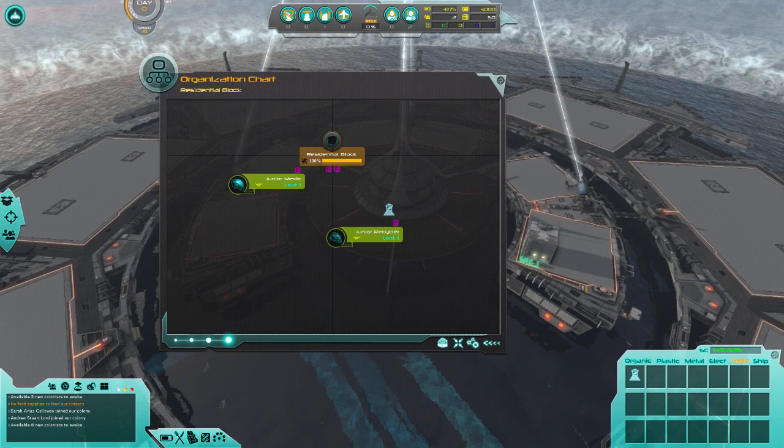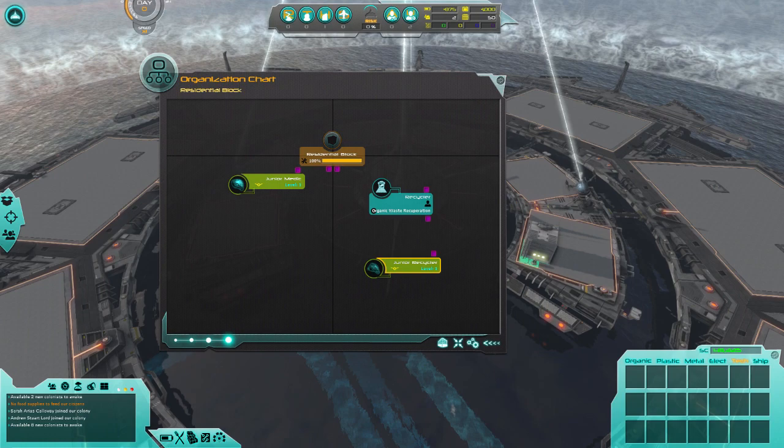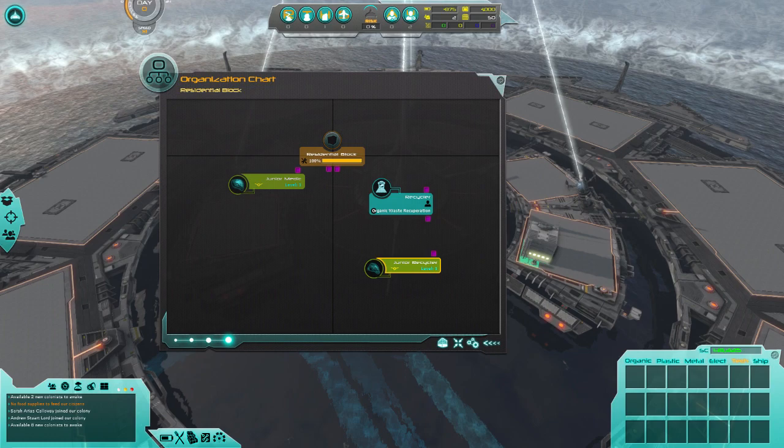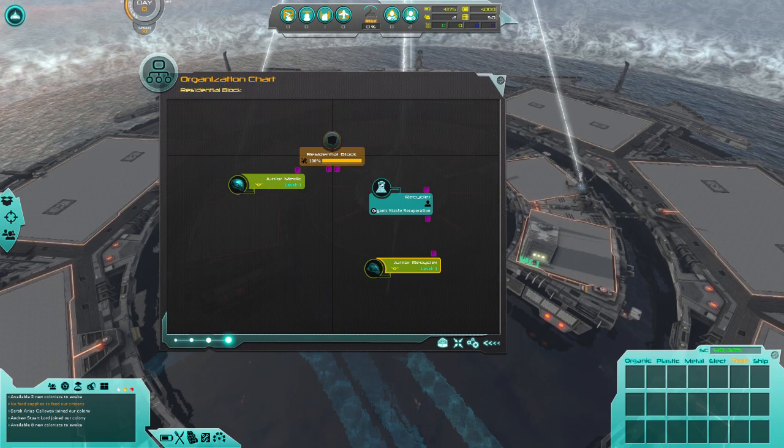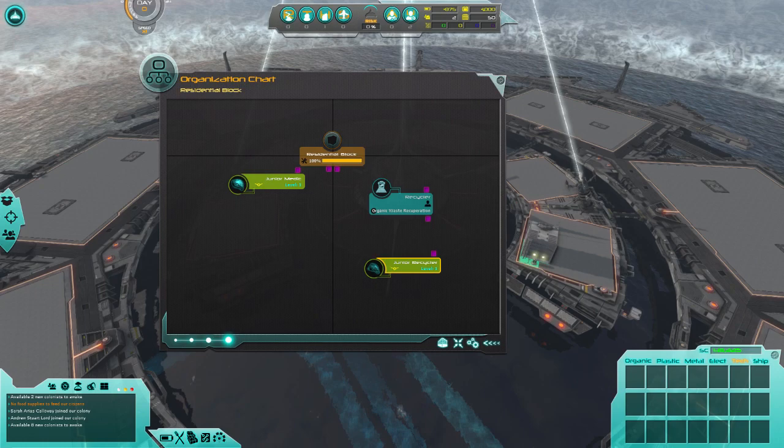This thing in the bottom right corner is the inventory. What I bought was organic waste recuperation, which is a module. You need these modules to be able to run a structure. Currently on the organizational chart I've got the medic, who's going to be our director. Directors run the building, and you need a director for a building to even do anything — which is kind of weird, but whatever.